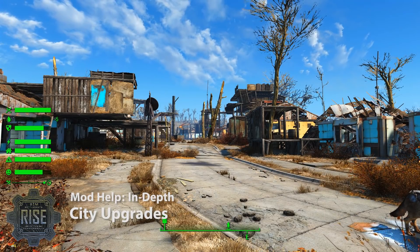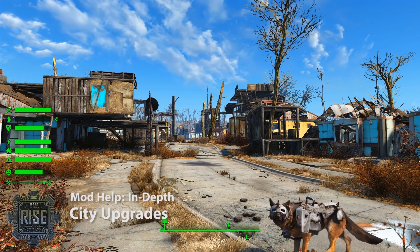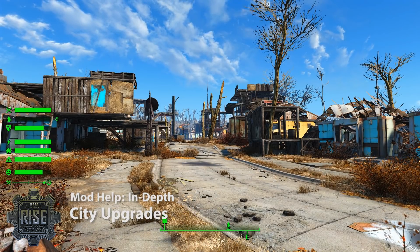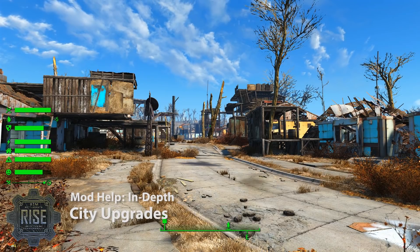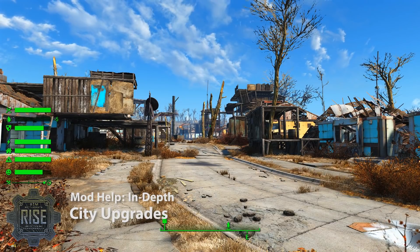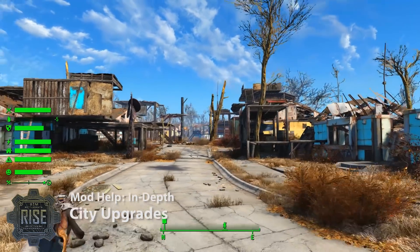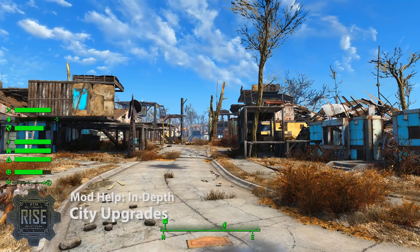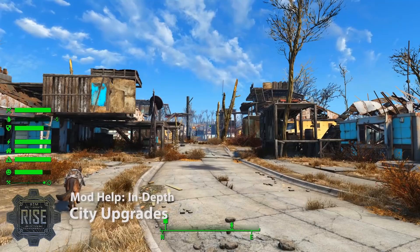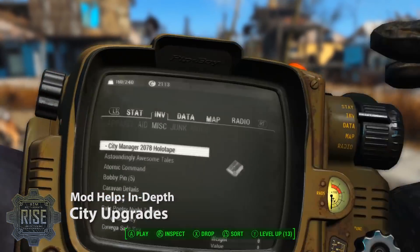One more time: the requirements are happiness, scrap collection, time, and plots built and upgraded. Handle those things and your cities will upgrade. By default, upgrading happens automatically — as soon as a city is eligible, it will happen. You'll get a notice that they've started improvements, and when you come back the city will look totally different with all new things built. You'll see them start adding city walls and all sorts of stuff. If you want to witness each upgrade independently or don't want them to use scrap without your permission, there's an option in the holotape under upgrades.